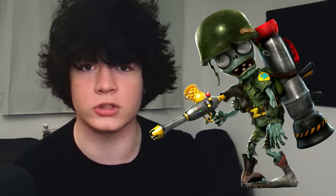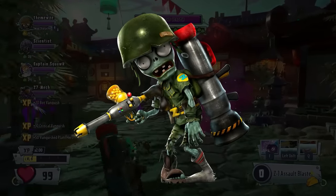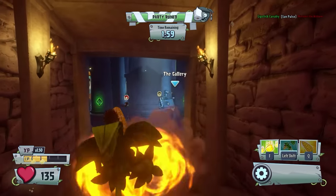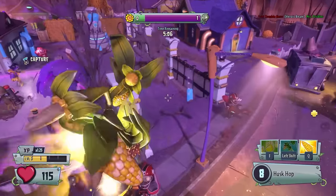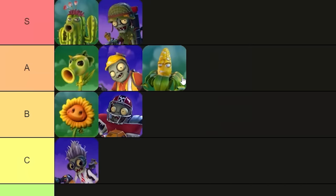You ain't fooling me, Popcap. Automatic rifle, grenade, big jump, big rocket — this is just the Foot Soldier. While I understand why they want the plants to have a character like the Foot Soldier, since he is the best character in the game, they could have changed it a little bit more. The airstrike and leap abilities are different enough, but come on — this is literally the same. Still goes in A tier though.